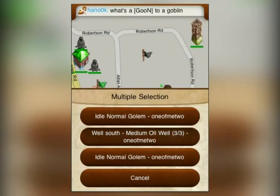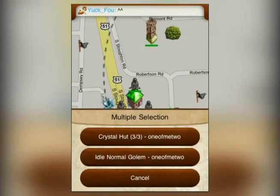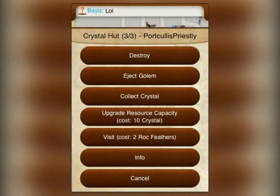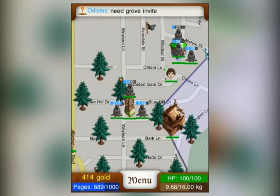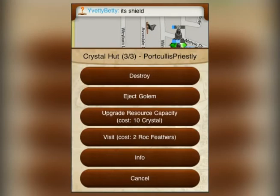To collect the resources your golems have gathered, go to the oil rig and select Collect Crude Oil, or go to the crystal hut and select Collect Crystal. Because crystal and crude oil are stored in their own respective buildings, there is a maximum amount each can hold. To increase this amount, select the appropriate building and increase the storage capacity.